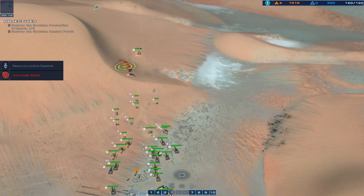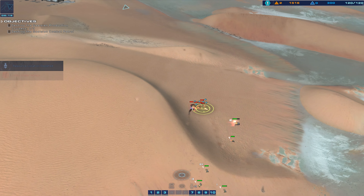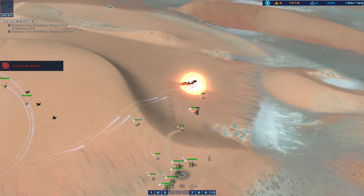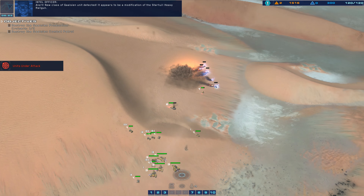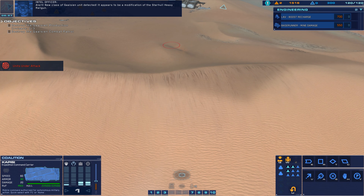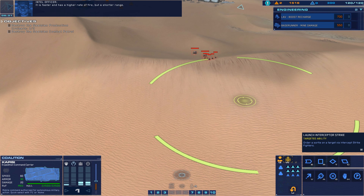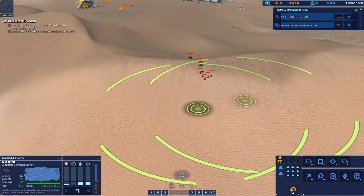Gaussian combat patrol responding to our attack on the production cruiser. Target confirmed. Launch bomber. Bomber online. Support cruiser under attack. Immediate fire support on that position. Conducting sweep. First Gaussian cruiser destroyed.